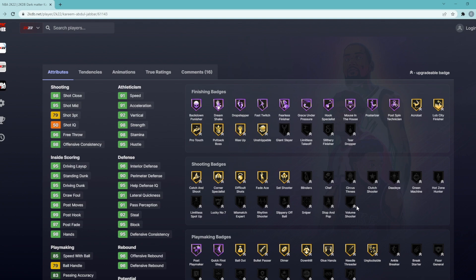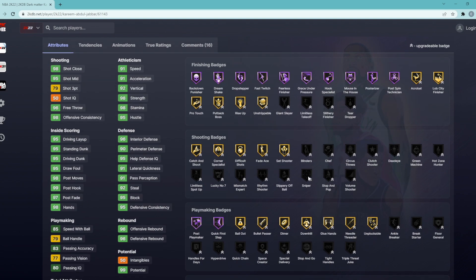Dark Matter cards can get eight added badges, so basically we have eight slots to give this Kareem Abdul-Jabbar card. The first one is going to be Sniper — I think it's one of the best shooting badges in the game. It's going to help him make more of those white shots, so if you don't green the shot, Sniper basically makes those whites go in more often than not.